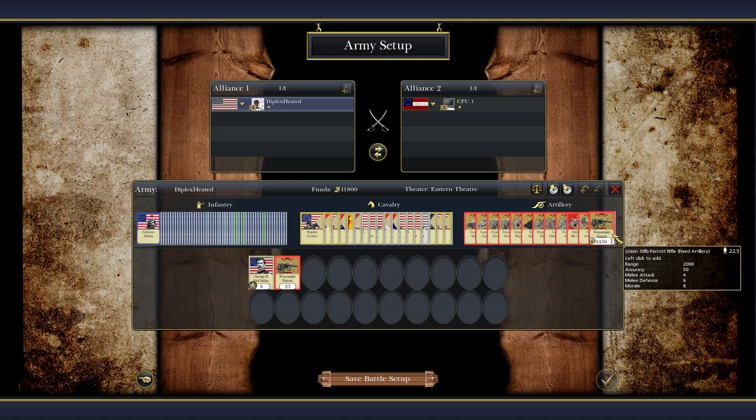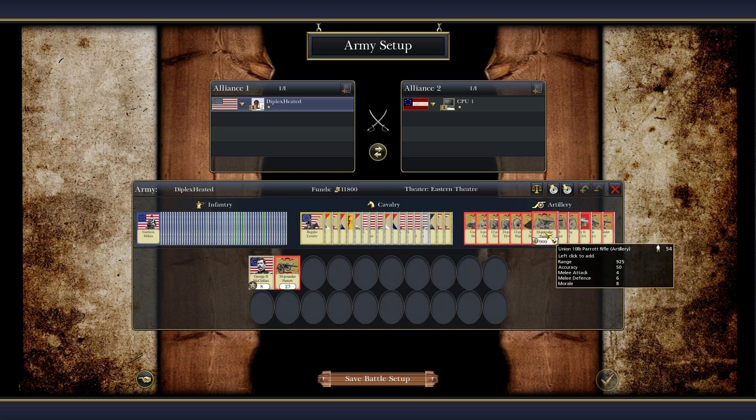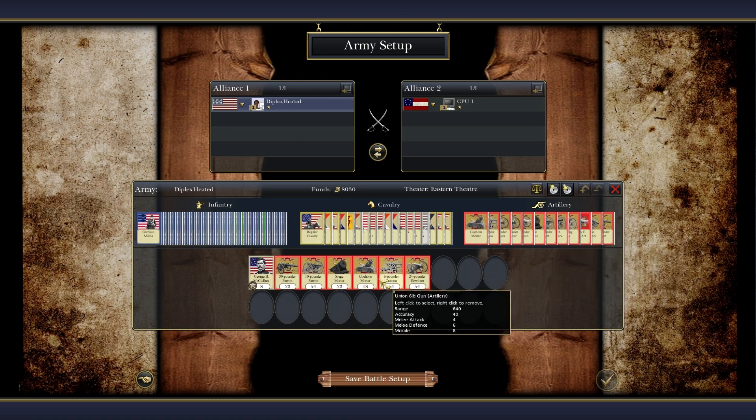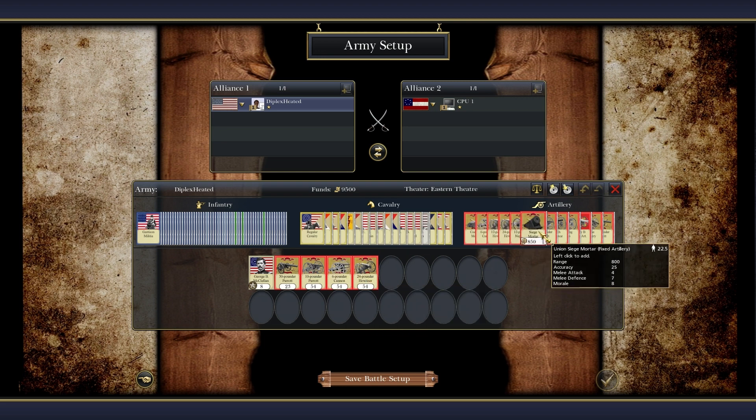We are going to take a look at the new 30-pounder Parrott, we're going to take a look at the 10-pounder, so we'll get a bit of a comparison between 30 and 10-pounder and see the damage difference. We're also going to take a look at the siege mortar, the cohorn mortar, the 6-pounder, and the 24-pounder howitzer. So we've got two mortars, three pounders, and a howitzer to look at.